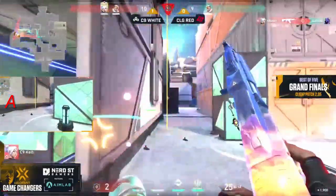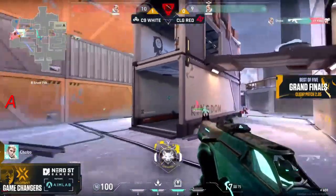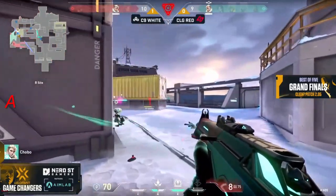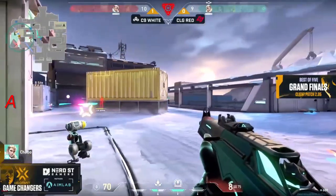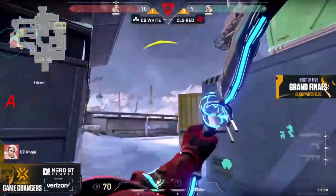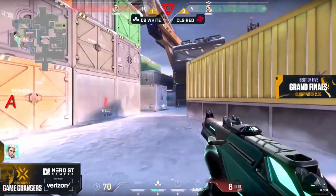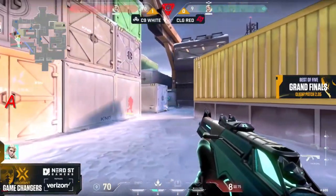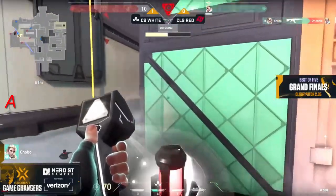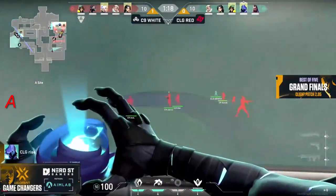Can Chobo get another multi-kill clutch? So far yes — she takes down the low HP player, swings out on the second one. Both at literally the same HP, but a recon dart from the attackers on the pulse plant doesn't ping out Chobo. She goes for the shock dart towards the back of the site, still trying to move forward. As Annie plays this very smart, using time to her advantage — she goes for the swing and Chobo gets the kill. Will she get enough time? She should — it looks like A is going to be the hit, bringing the spike in fast.